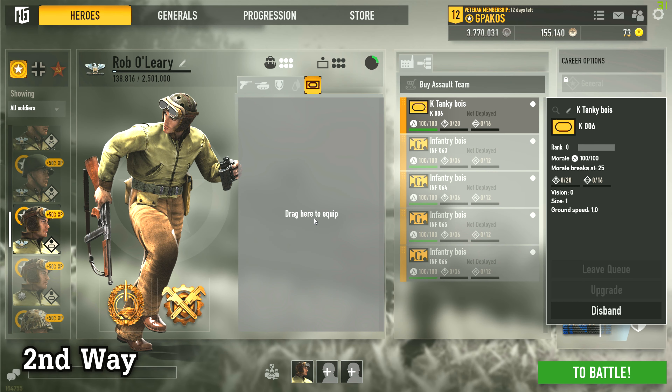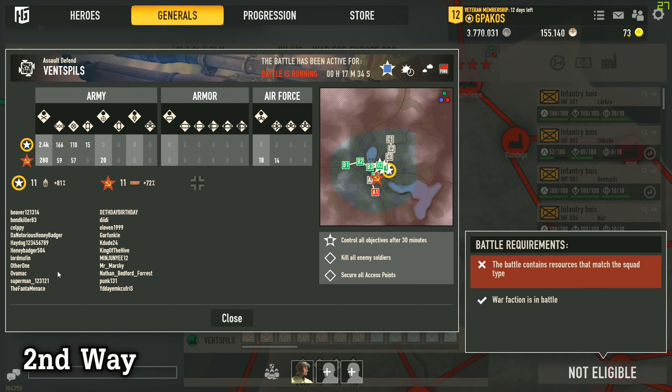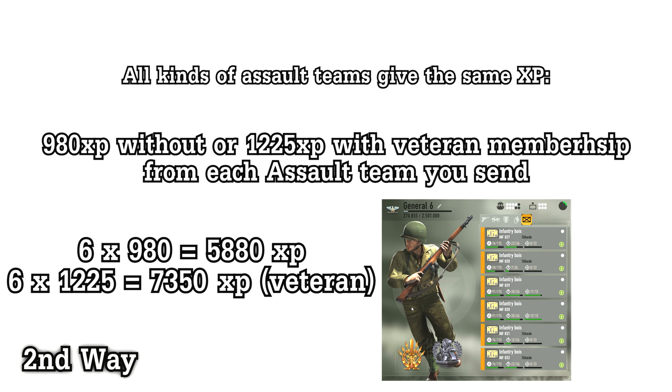The second way you earn XP for this ribbon is by using assault teams in active battles. Equip your soldier or general with assault teams and send them into a city. All that needs to happen is for the battle to start and be played by players. It doesn't matter if your resources get consumed or not, and it doesn't matter what kind of assault team it is. Each assault team will give your soldier or general 980 XP, or 1225 XP if you have a veteran membership. So if you can field 6 assault teams and send them, your soldier will get 5880 XP, or 7350 XP with a veteran membership.